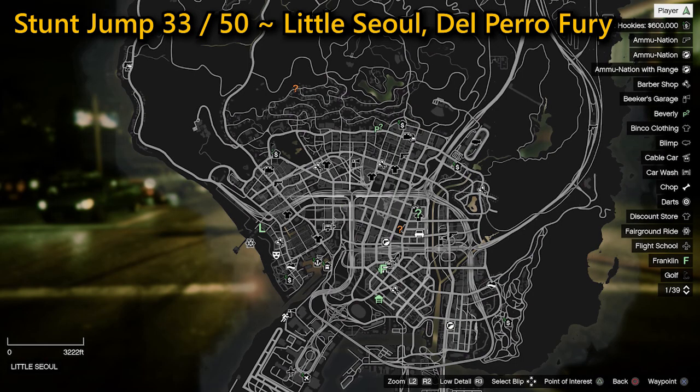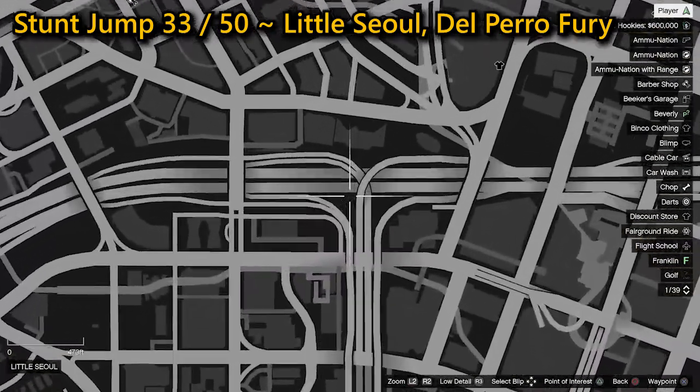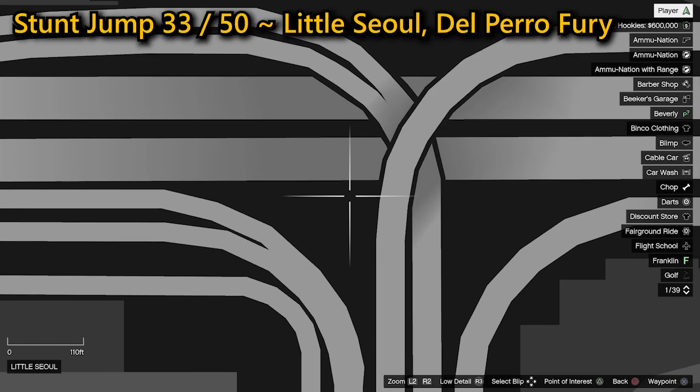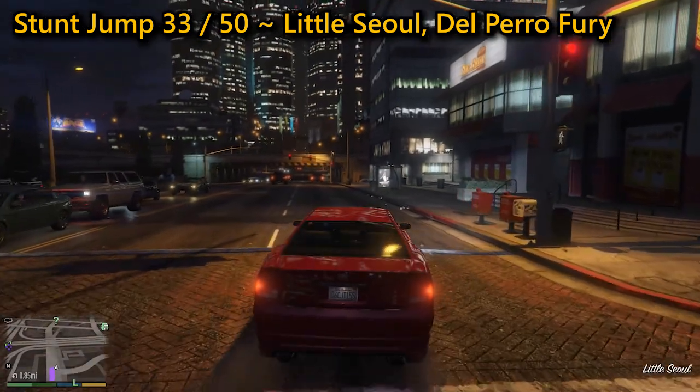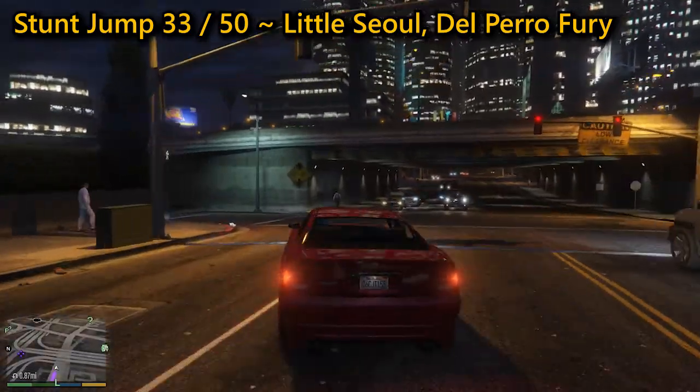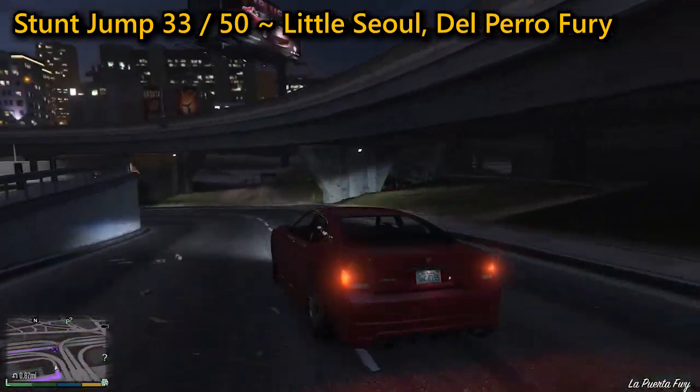Your 33rd stunt jump can be found in Little Seoul on Del Perro Freeway. You need to drive east towards the bridge, then take the left turn just before it going towards the freeway. Hit the ramp and cross both sides of the freeway, ensuring that you land successfully without hitting any traffic, to complete the stunt jump.